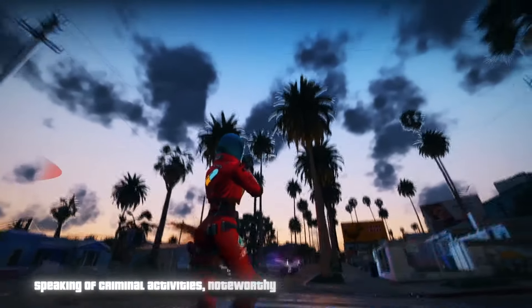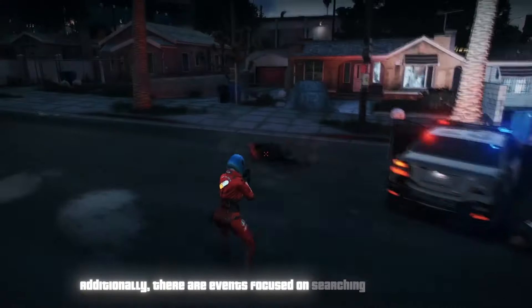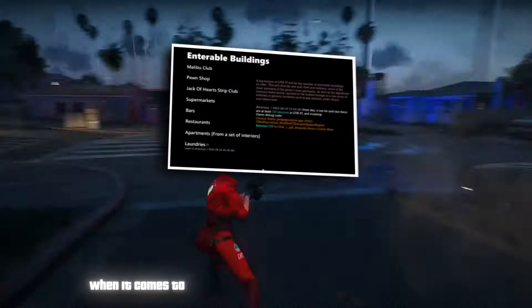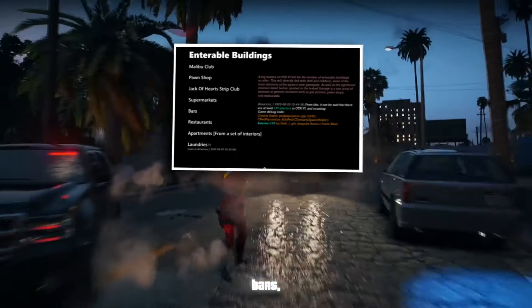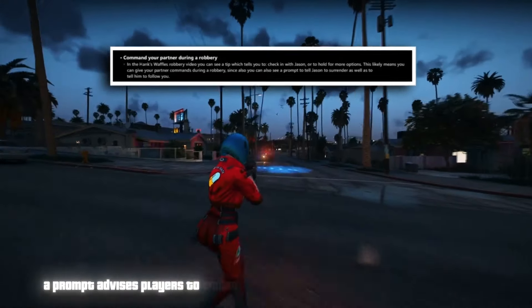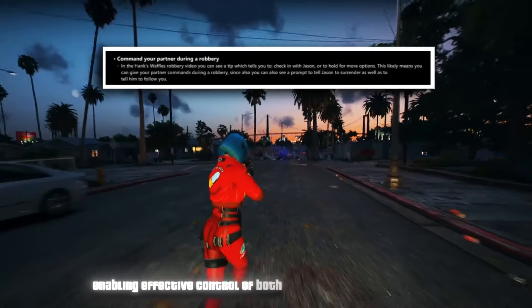Other clips suggest Jason possesses an ability to perceive through walls. There are also events focused on searching vehicle trunks, which may yield valuable items or nothing at all. Delivery and pickup warehouse events are mentioned for Port Gellhorn. GTA 6 offers a wide range of accessible buildings, including the Malibu Club, a pawn shop, Jack of Hearts Club, supermarkets, bars, restaurants, apartments, and laundromats. Players will also have the ability to command the other character during a robbery — a prompt advises players to either check in with Jason or hold for more options, indicating the potential to issue commands to your partner during a heist.